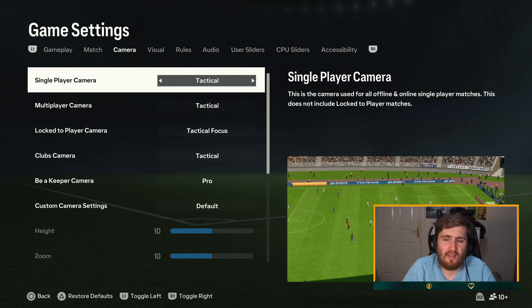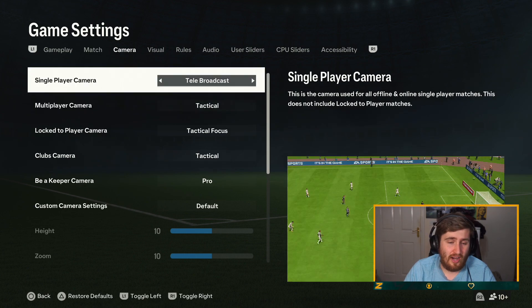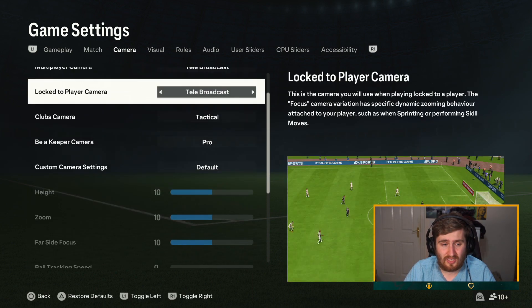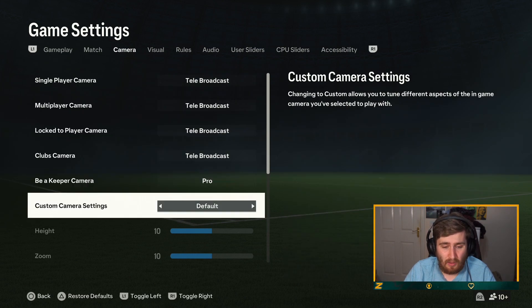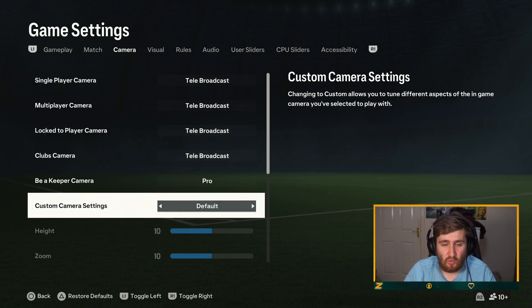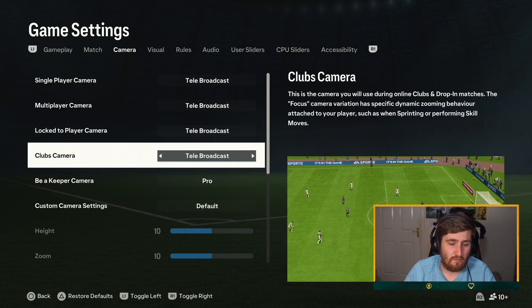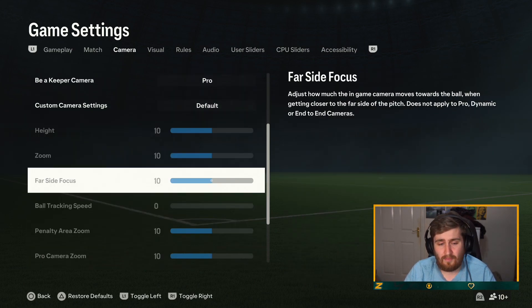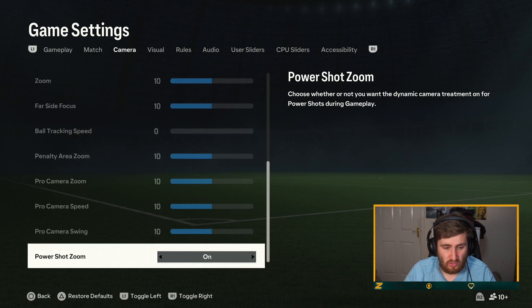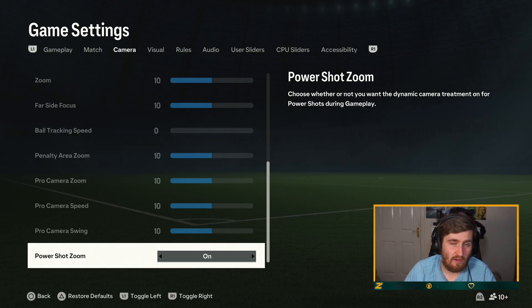Camera settings — important. Tactical, I feel like this is a new one. Every year I try the new ones out and never like them — I always end up going back to telebroadcast. I would say try different cameras out if you're not happy, but generally speaking the two best ones tend to be telebroadcast or co-op. If you want a more zoomed-out view where you can see more stuff, I would try telebroadcast — for me it's the best of both worlds. Adjust the delay of the in-game camera and follow the ball — I haven't seen that one before; I'll leave it for now. Power shot zoom — I like it, but turn that off if you don't want it as it could be distracting.